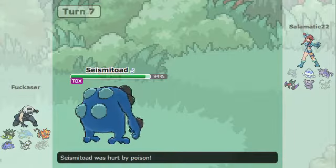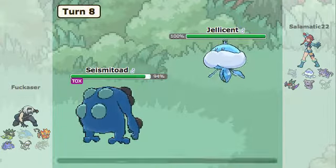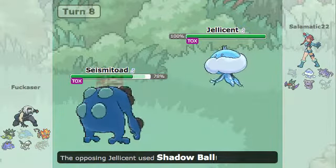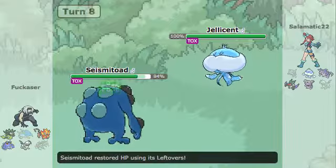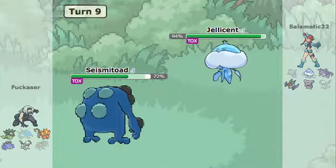He now switches into Seismitoad, which uses Toxic on me. It goes for an Earthquake that's going to take me out. I go into Jellicent because Jellicent can take hits like a monster, but it goes for Toxic on me, which probably isn't the best thing. I go for Shadow Ball and it didn't do much at all.